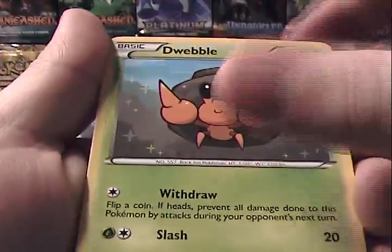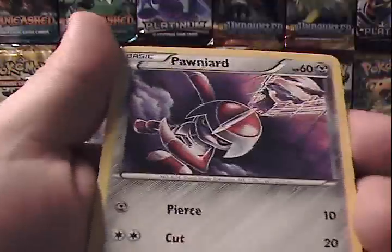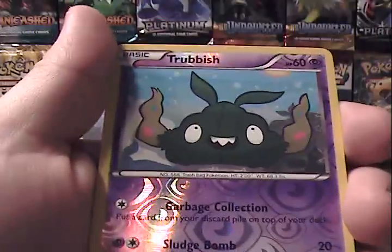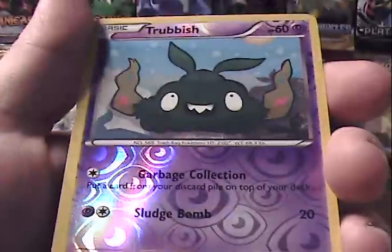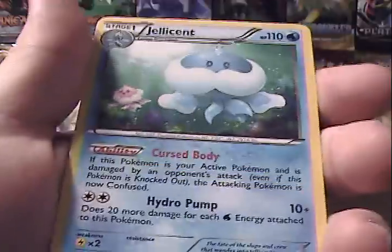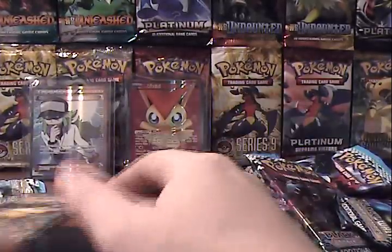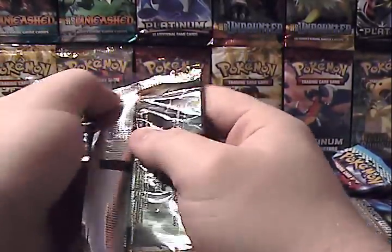And we have Dwebble, Frillish, Sewaddle, Vanillite, Ponyta, Stunfisk, Crustle, Rocky Helmet, Reverse Trubbish which is a common, and another Jellicent. So that tin, unfortunately, was a bit of a bust. Maybe we'll get something good here.